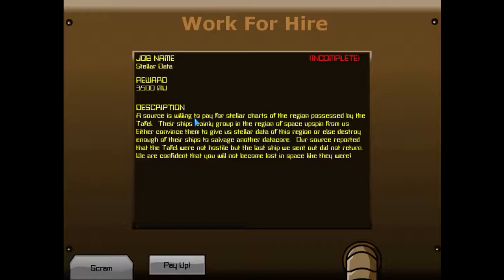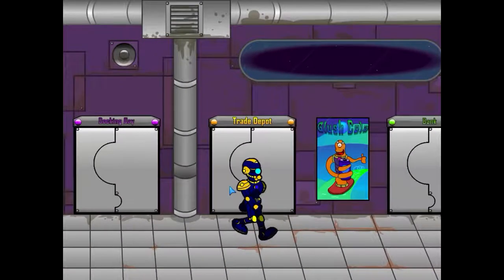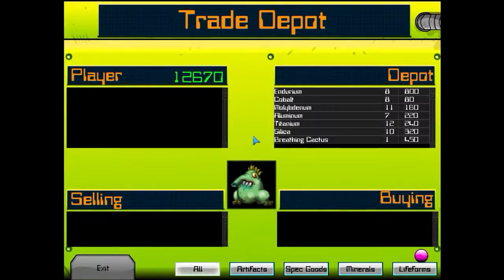We got the 10,000 for that hypercube. That search was terrible. Okay, this one right here — a source is willing to pay for stellar charts of the region possessed by the Tefel. Their ships mainly group in the region of space upspin from us. Either convince them to give us stellar data of this region, or else destroy enough of their ships to salvage a data core. Our source reported that the Tefel were not hostile, but the last ship we sent out did not return. We're confident that you will not become lost in space like they were. Oh my god. What do we got? 12,000. Breathing cactus — we're going to sell that one.